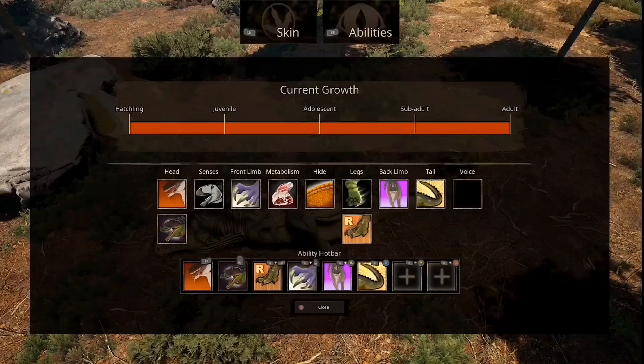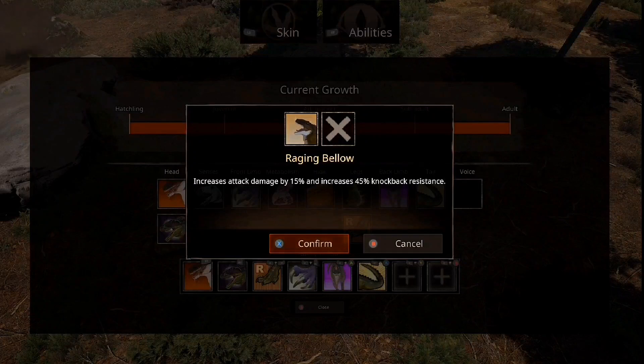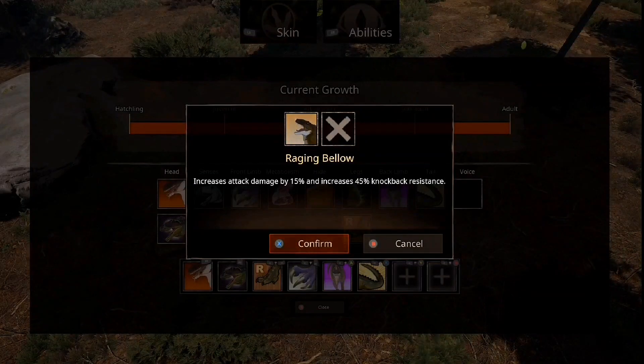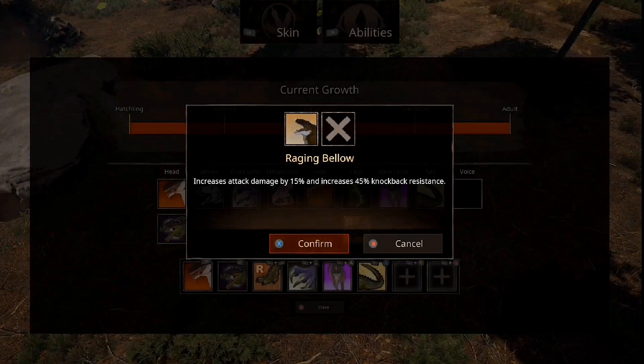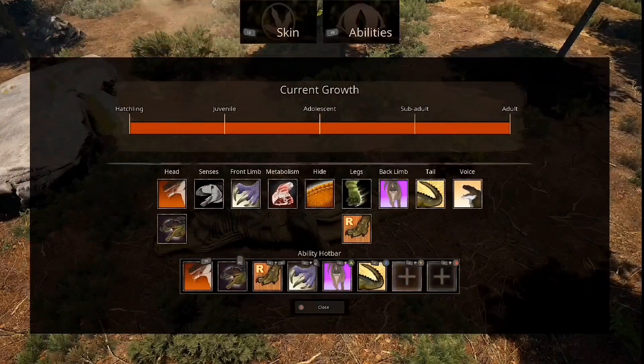Tail attacks — we've got one tail attack that causes light damage, and Balance which gains 5% turn radius. And this thing does actually have a voice buff: Raging Bellow — increased attack damage by 15%, increases knockback, and increases 45% knockback resistance. That is just wow.